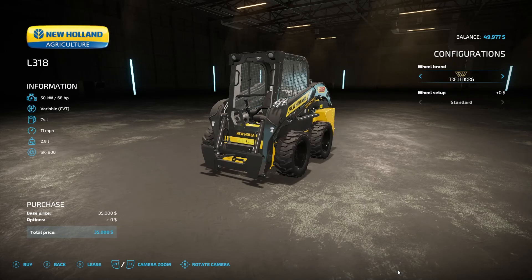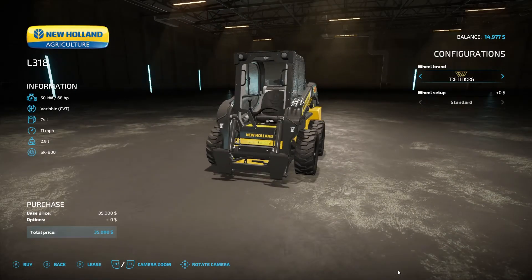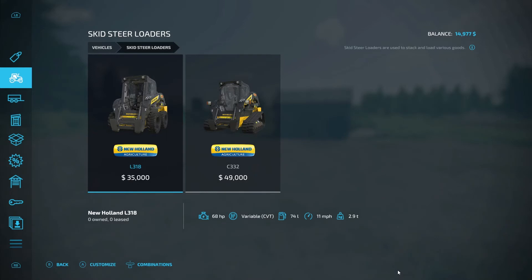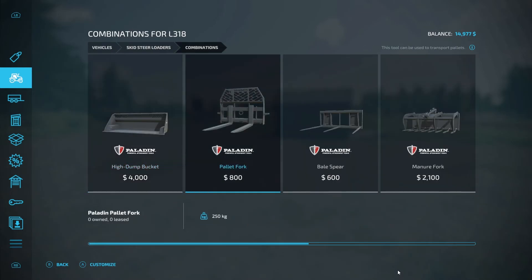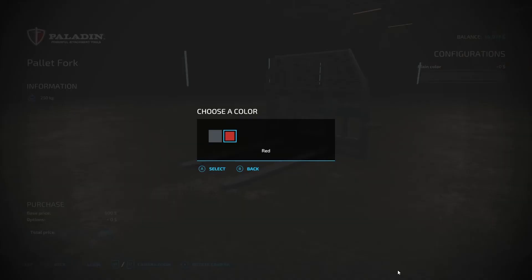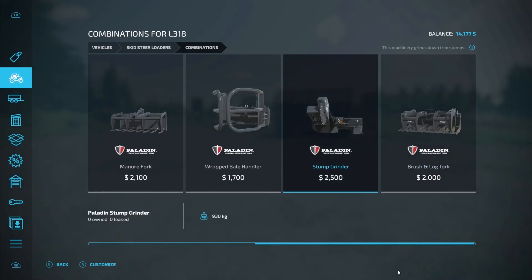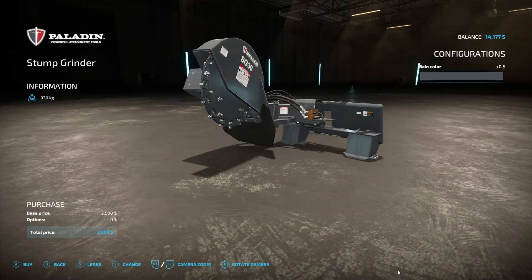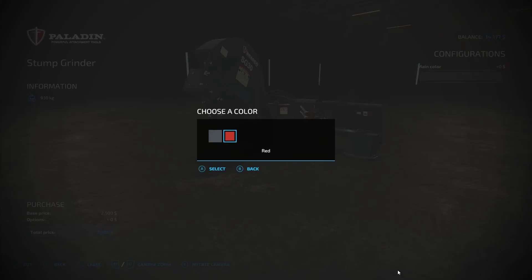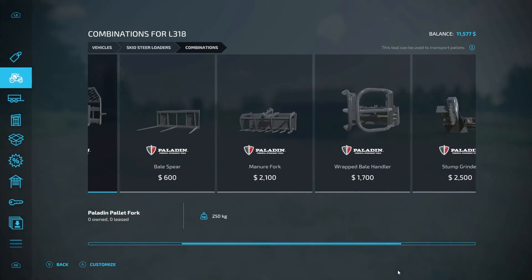It doesn't really matter what tires, so let's buy it like this. Got the skid steer, let's go to combinations. We'll keep it black, buy it. Then we need the stump grinder. I kind of like that red. All right, got a little money left over, that's nice.